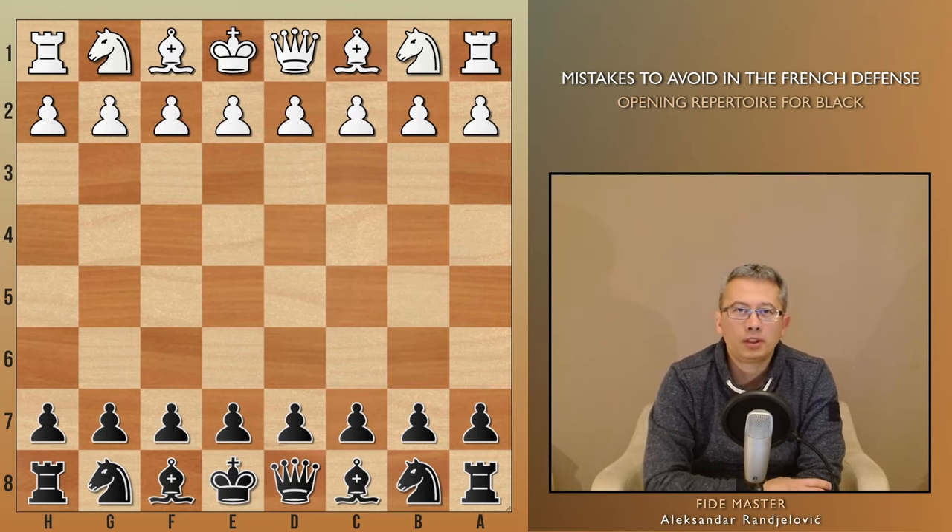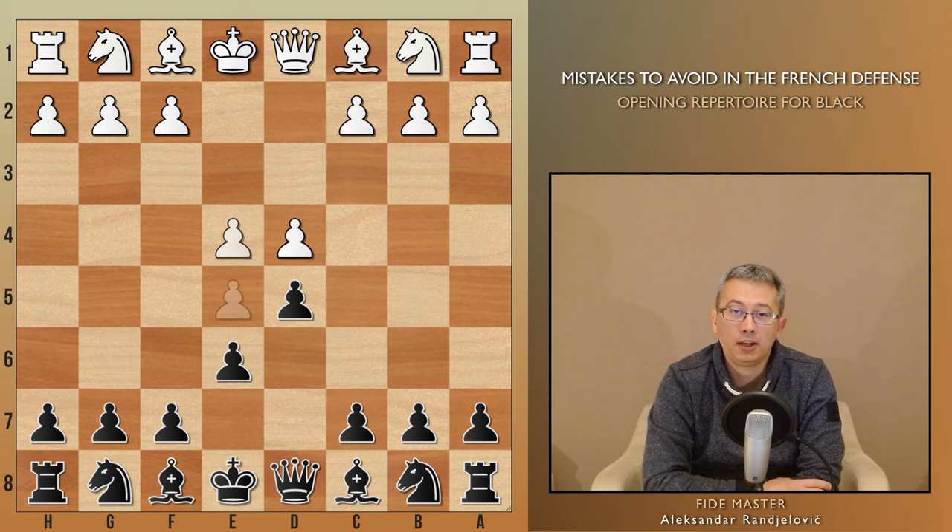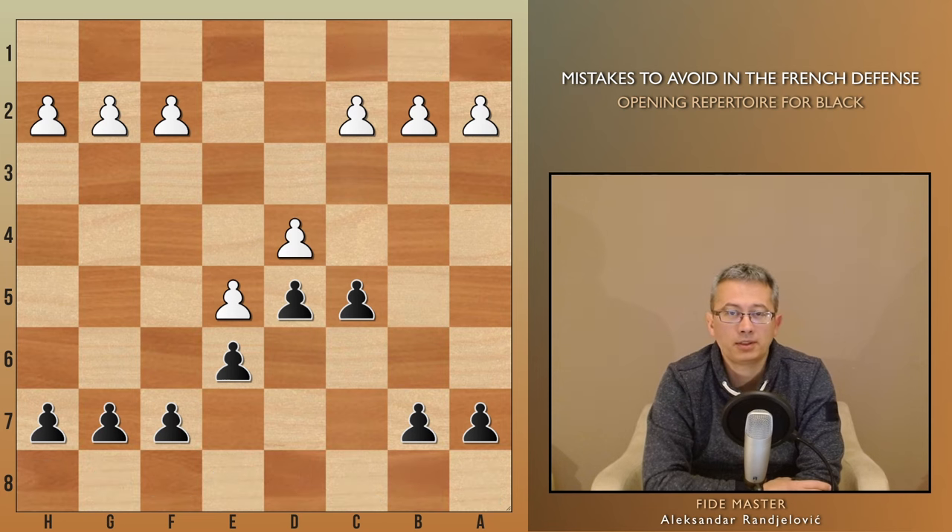The first game starts in a well-known way: e4, e6, d4, d5, e5 — gaining space — and black reacts accordingly by playing c5. That's the primary objective for black in this opening: initially allowing white to take a lot of space in the center, and then insisting on removing the pawns that constrict black's pieces.